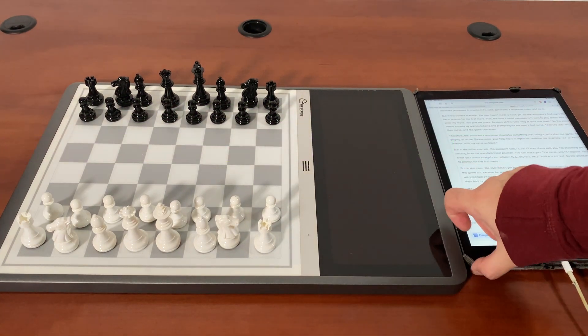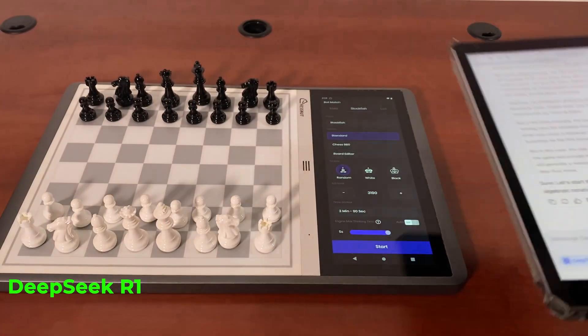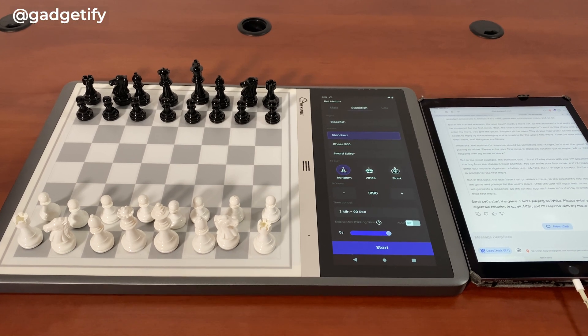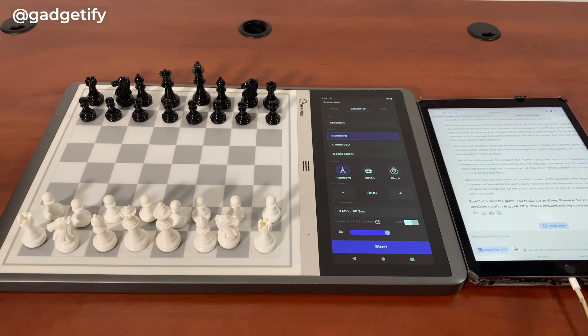Hey everybody, today I'm showing you the Chestnut Evo. I just updated to the latest version and I'm going to use a stock version. This is DeepSeek — I'm asking DeepSeek R1 to actually play chess and respect the rules. I'm not expecting it to do well; these large language models are not exactly designed to be chess grandmasters. I've seen them break the rules in the past. There's no graphical interface yet, but since it's open source it should be possible to create one.